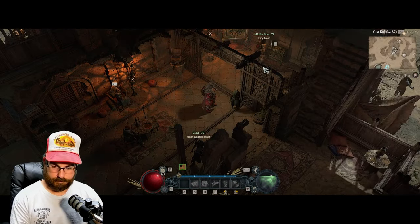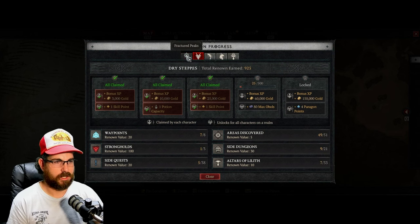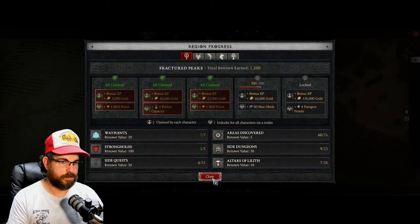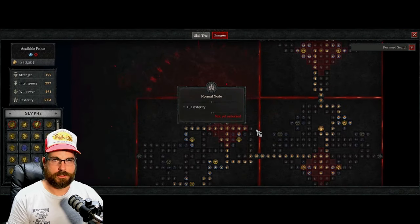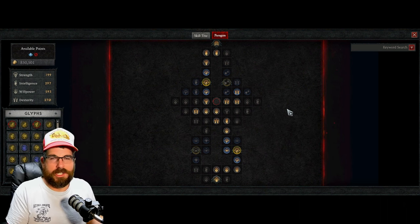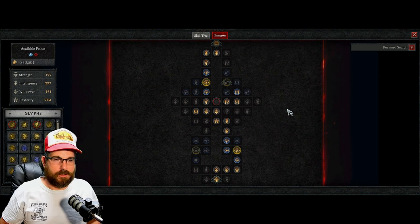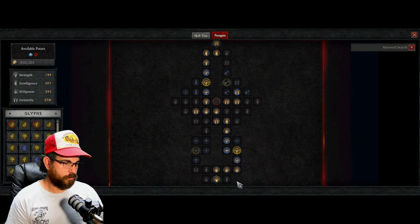Another way to get Paragon points is through Renown. At the very back section of the Renown track there are Paragon points — it's plus four per zone. I haven't done all of them because I find Renown painful, and I'm saving it until level 100. But that's 20 extra Paragon points, so you really should do it.